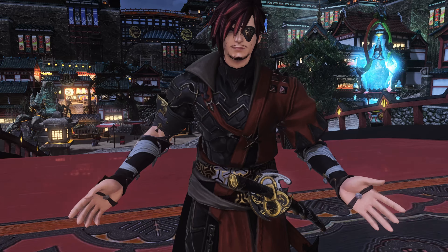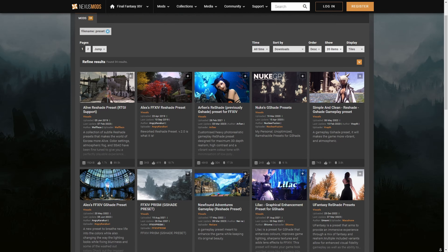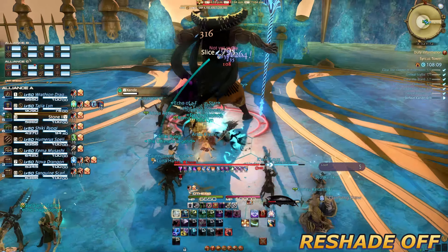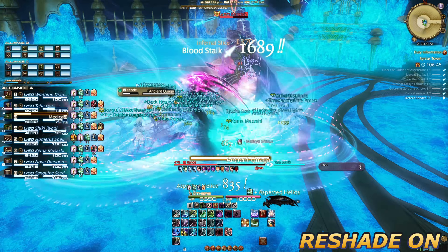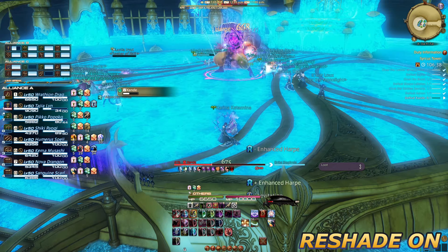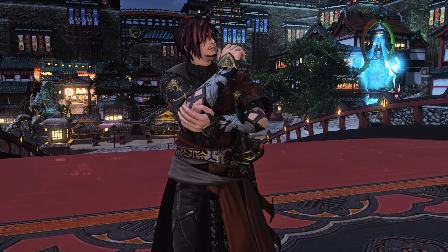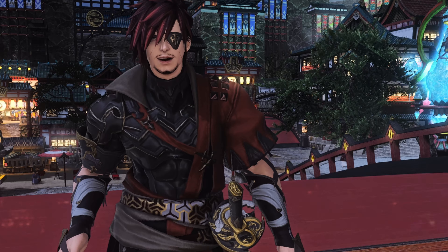You've got ReShade now — I'm proud of you. How about we get you a preset going? You can download a preset from somewhere like Nexus Mods, or if you want, you can use mine. My preset will turn the fidelity of your game to a sharper, brighter, smoother, and more colourful image. This has a very minimal FPS hit, so you shouldn't notice any performance impact — though that does depend on your PC setup. Note that effect order matters, as effects layer and the look will differ depending on the order. Be mindful of that and don't forget to experiment.